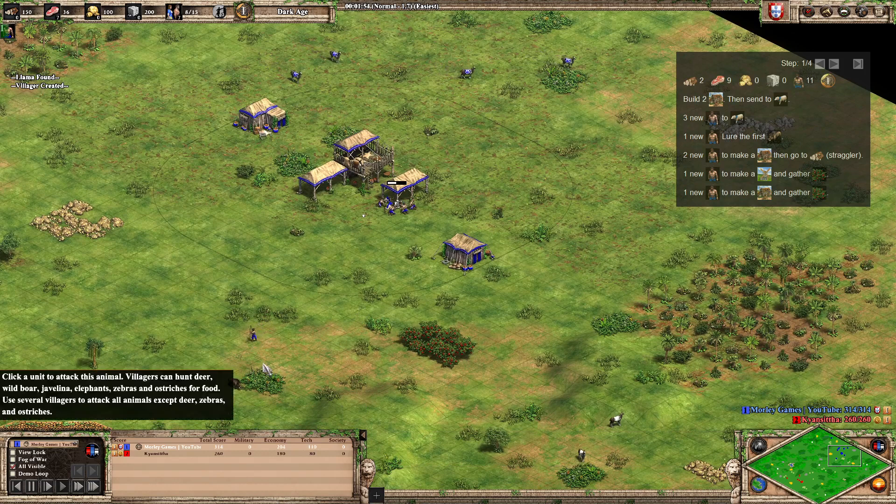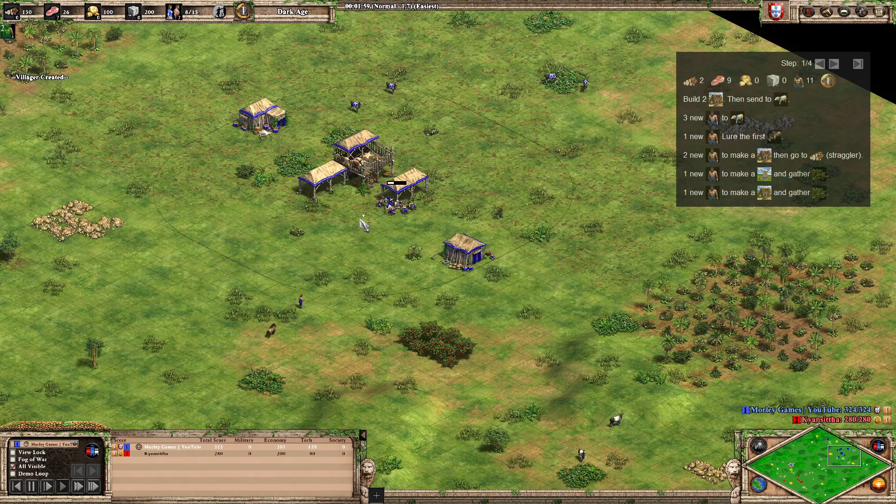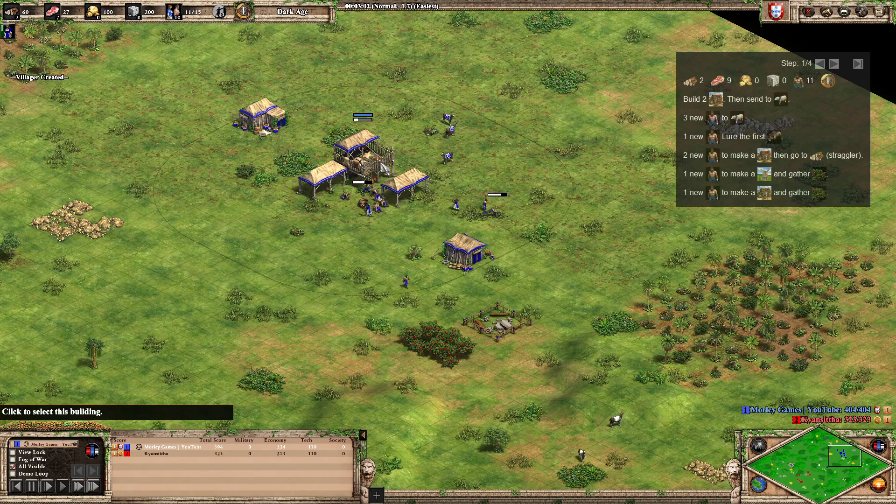Once we've got the first boar in, the next two villagers go onto straggler trees. You can see we're using the build order overlay designed by Crafty Salamander — there's a link in the chat to download it. The custom build orders I make aren't included with the overlay app by default; they come as a perk of being a channel member.